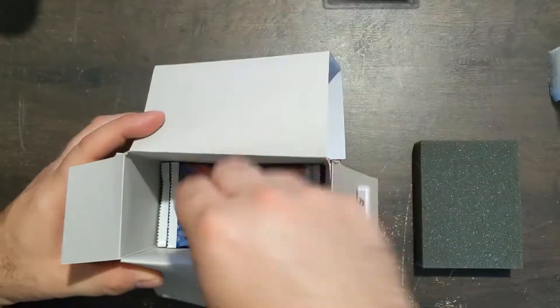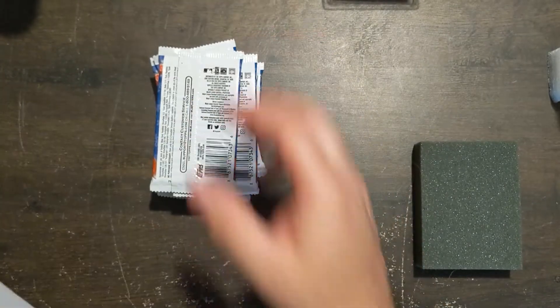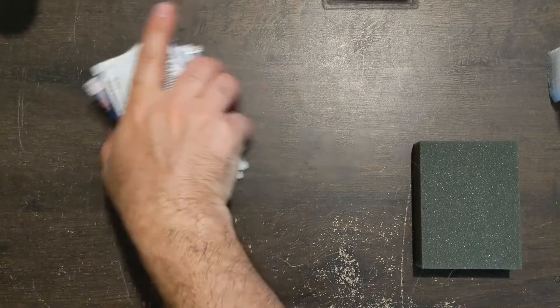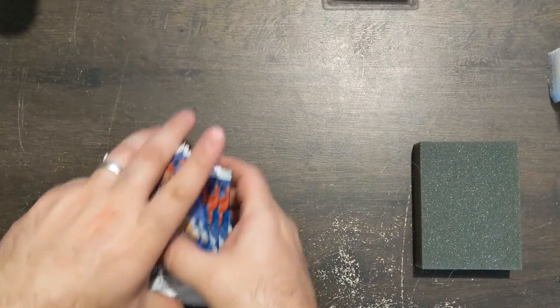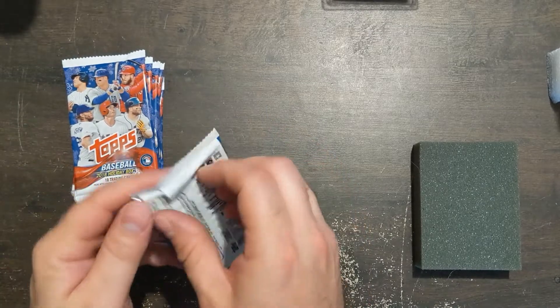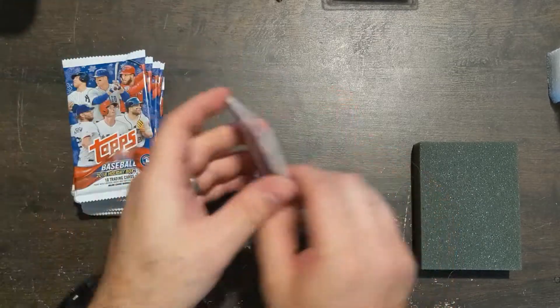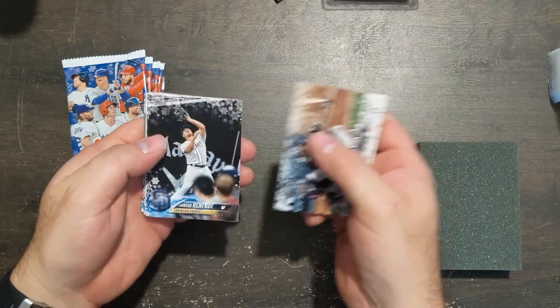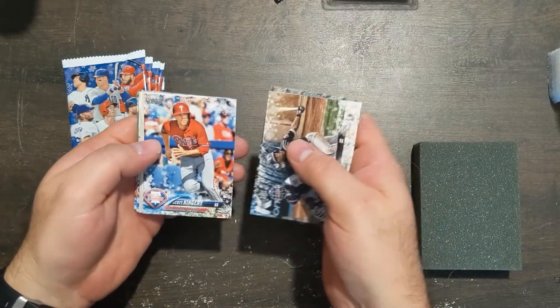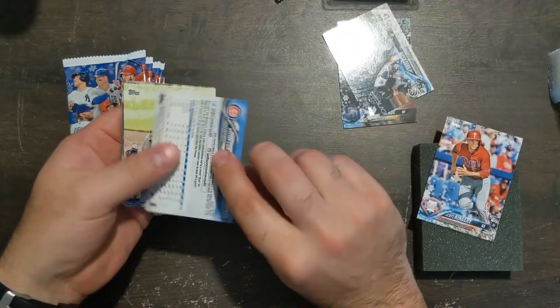And of course there are the snowflake inserts on top of that — like a snowflake bat-down card. All the Acuna cards in here are bat-down, which are actually rarer than the bat-down card in the regular Topps base product. What we end up with here: Baez, Kingsley rookie, and Wilson Contreras.